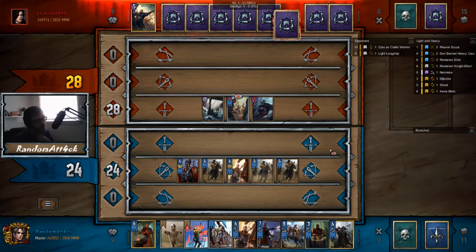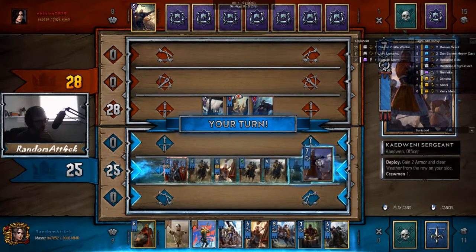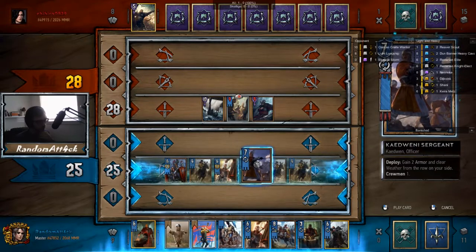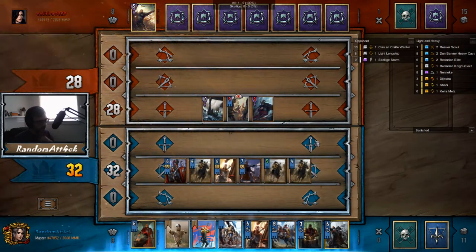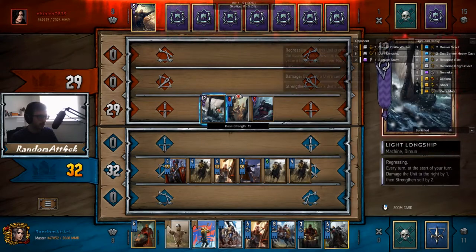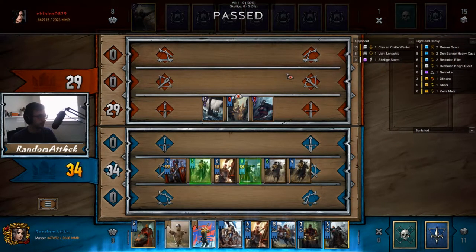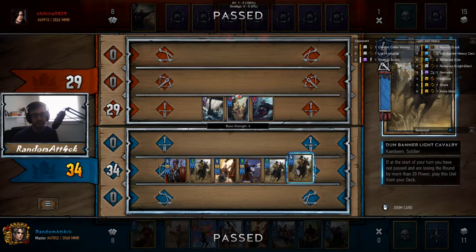I think he passes — sweet. So we're on even cards. We took the round, so the light cavalry did the job. Now the heavy cavalry has to carry. Our deck is thinned which is really really good. That's a good draw as well, and that's a really good draw. So now I think we put the commander's horn back in — we don't really want that.